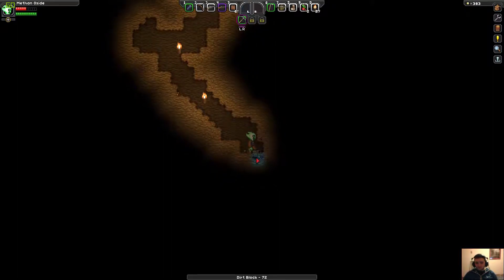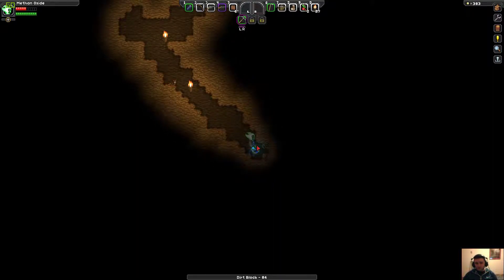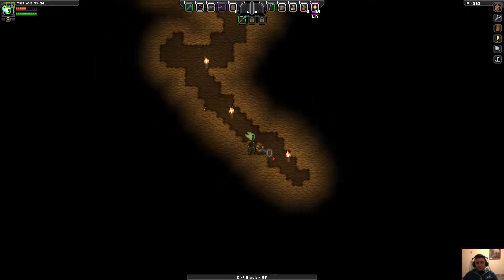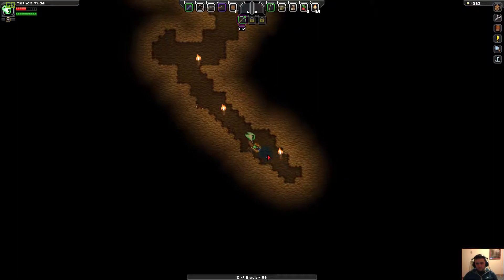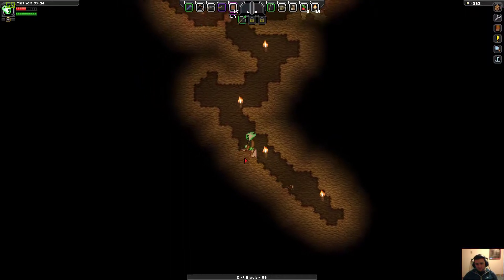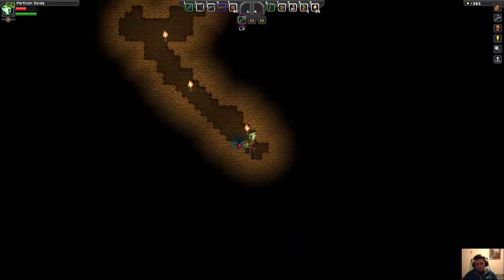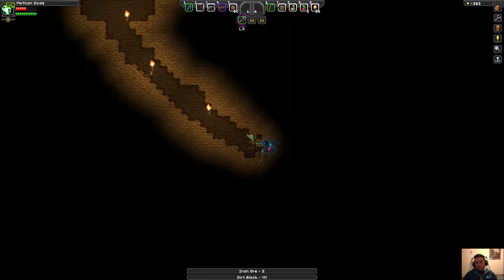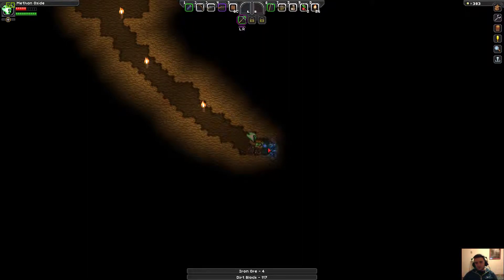We want to kind of make a stairwell and hope we hit some stuff on the way down. It's getting dark on the edges there — I don't like the change of music, man. Nothing — no ores, nothing. I need like one more iron ore, it's ridiculous. That thing scared me. I honestly thought I was gonna die. I'm really surprised I didn't — I'm okay with it though.